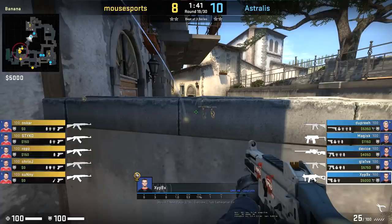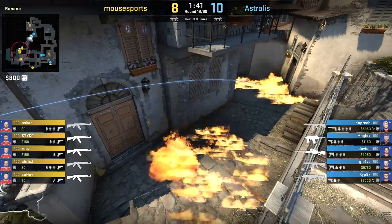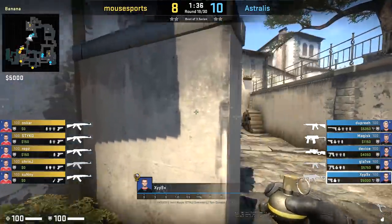You notice right now Zipex is jump spotting. That's because if we look at the banana from a side angle, there's a gap between these two Molotovs - a little spot in the middle which Zipex will see by jump spotting. If anyone's standing in that position, he'll be able to spot them, pre-fire them, or nade them depending on what's going on.